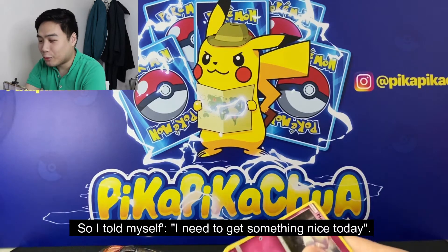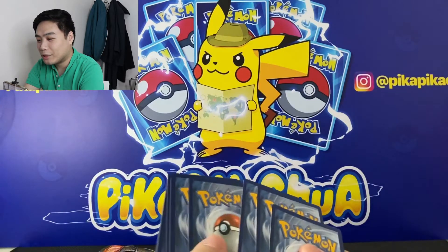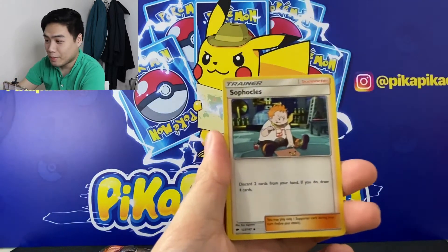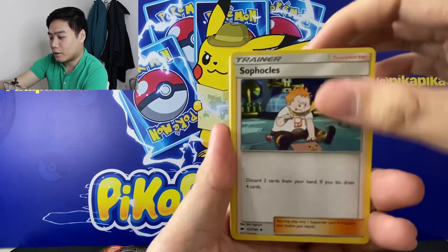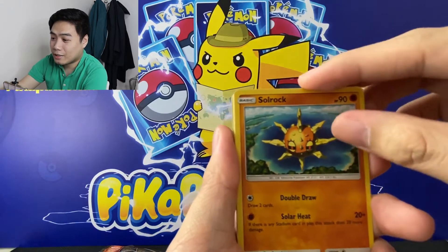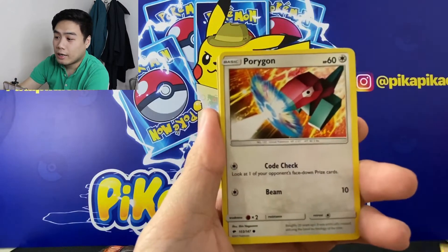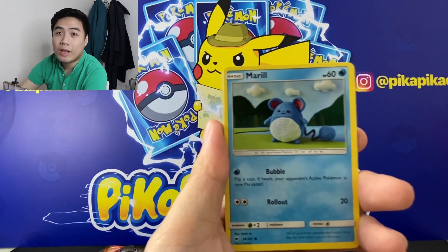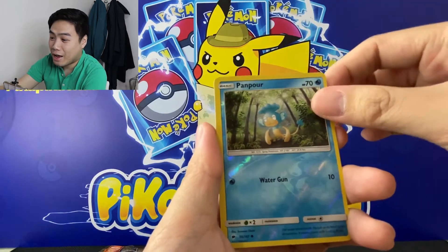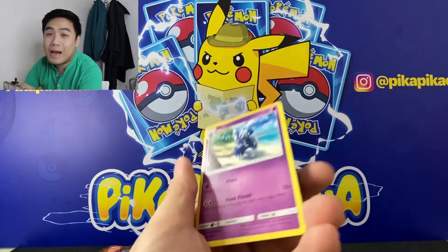So I decided I need to open more today. Code cards: one, two, three, four. We have Energy, Sofocals, Bonsly, Solrock, we have Charmander, a Porygon, we have Marill, Hoothoot, a Reverse Tangrowth, and a regular rare Meowstic.